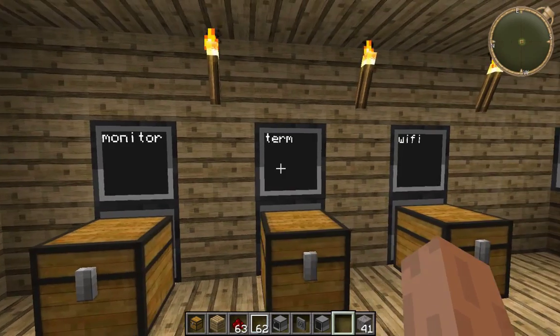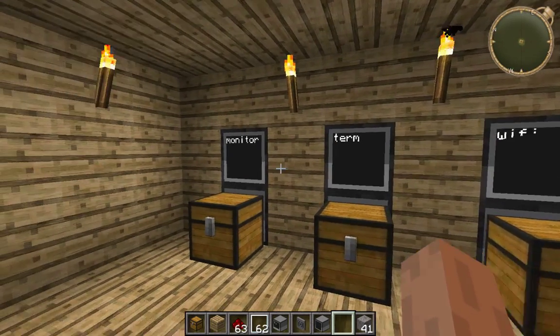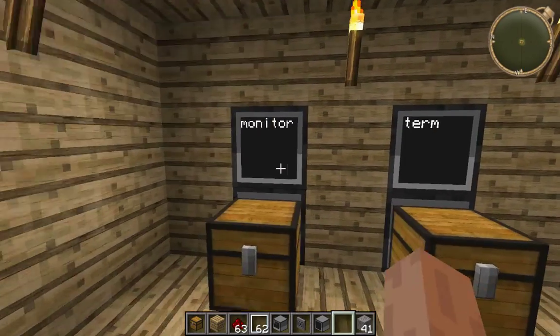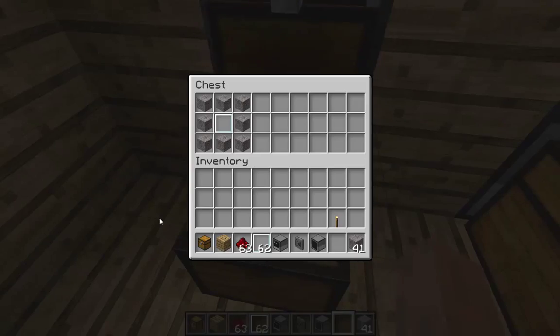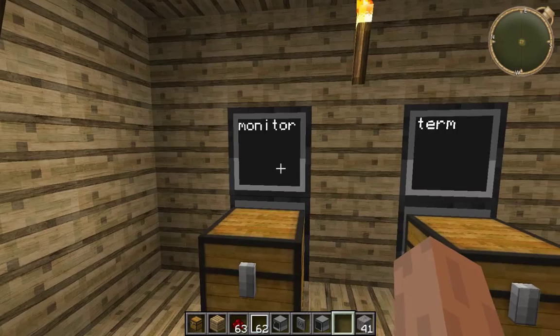Now I'm only showing three items here today, which is the monitor, the terminal, and the wifi. To make the monitor, what you do is place stone all the way around your crafting table with a painted glass in the middle, and that will make you one of these monitors.